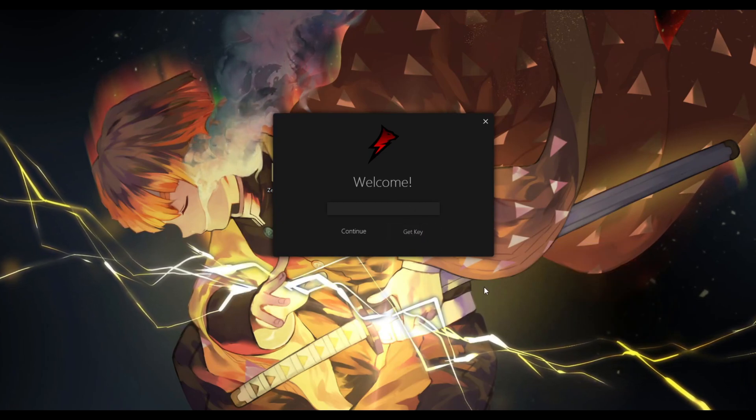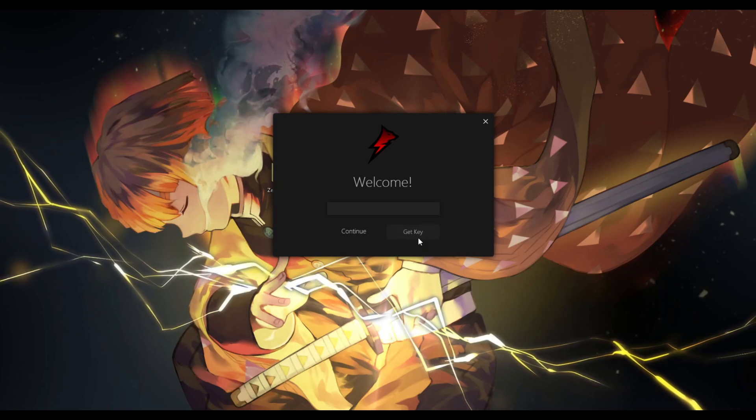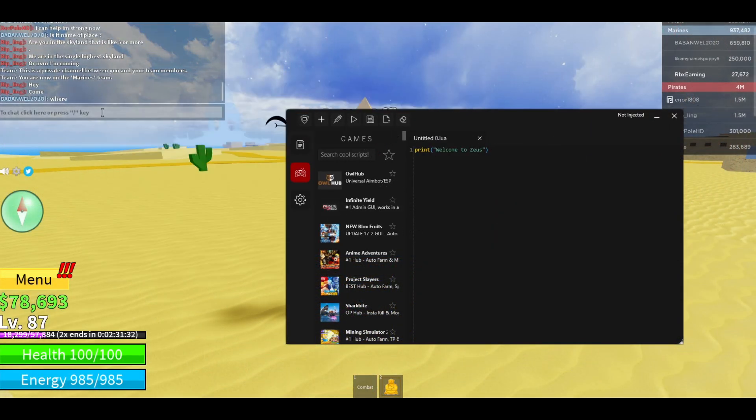I'm still working on removing the key system so there will be no key required in the future. It won't take long — just trust me. Press 'Get Key,' get a key, put it in, and press Continue. After Blox Fruits opens, just press on this Inject button right here.